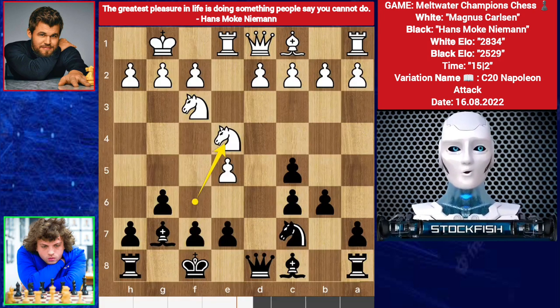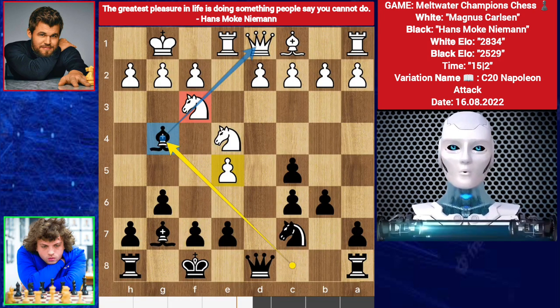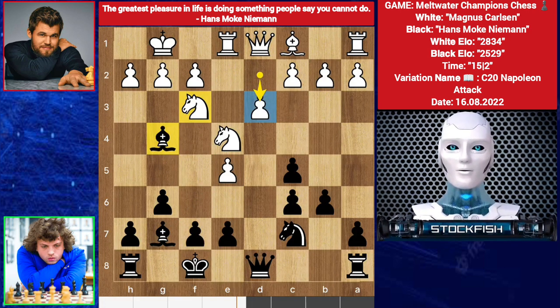Knight back to e4, bishop goes to e4, pinning the knight to the queen. Black is threatening the pawn with his bishop. We have d3. Now you count the knight — queen takes f3, and if bishop takes e5, then knight takes e5, targeting the bishop.